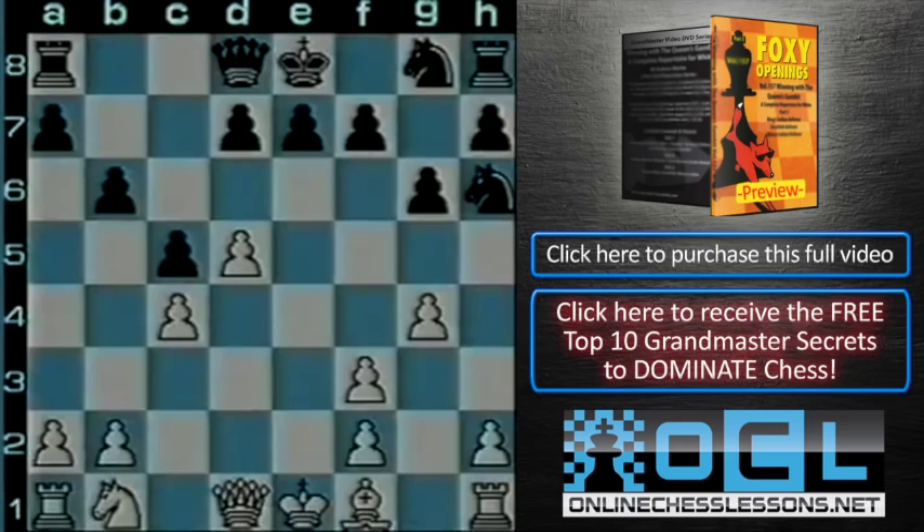Well, it could, if you wished, just drop back to g3, offering the possibility of a unique pawn structure after knight takes g3, h takes g3, bishop to g7. With another position I find very hard to assess. Certainly rich in possibilities for both sides.